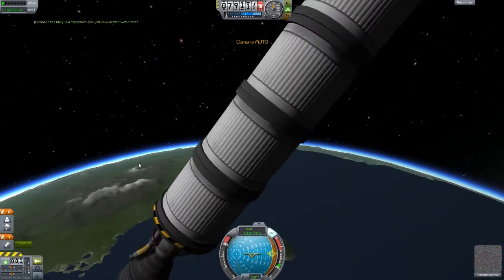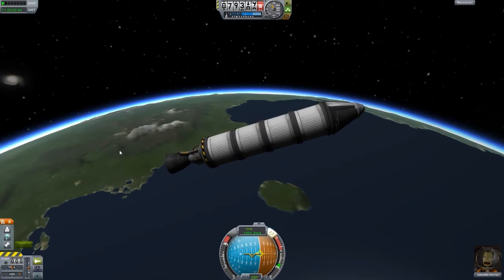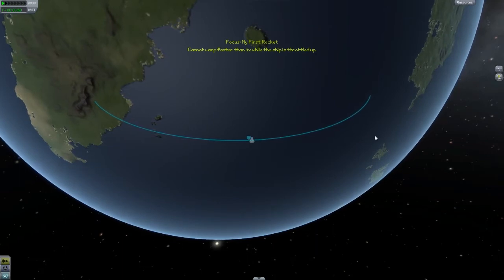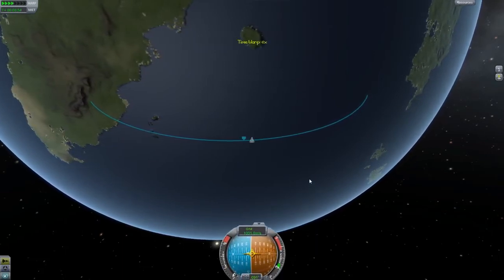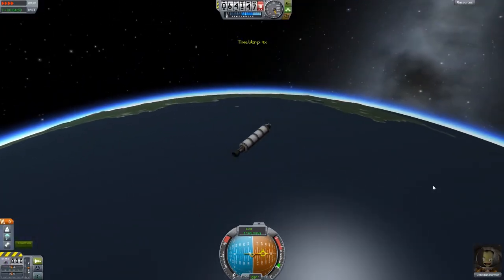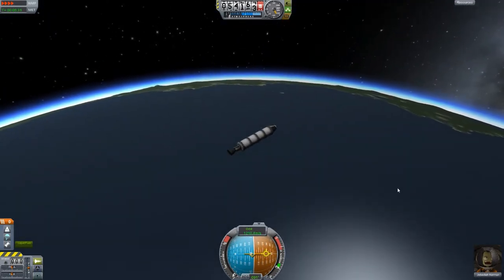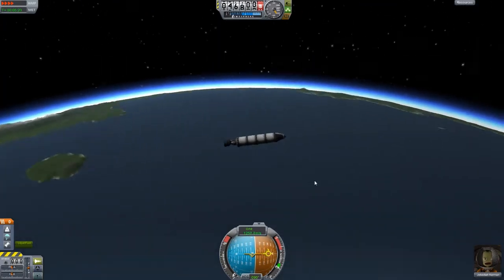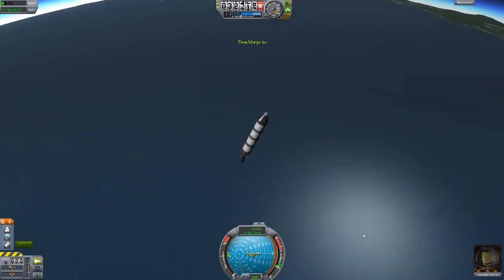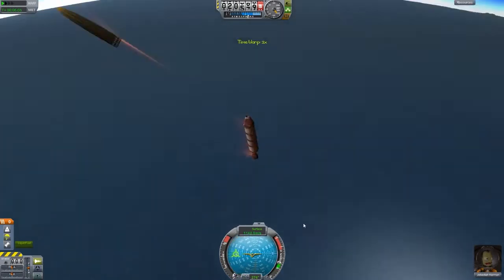Let's get back in and hit space so those parachutes deploy as soon as possible. I'm also going to turn off SAS because it's not really very useful, and cut the throttle. We can time warp back down and hopefully land in the ocean quite gently. It is a very small parachute to carry this much rocket down, but it should be okay. The ship's starting to spin around, which means it's going through drag.